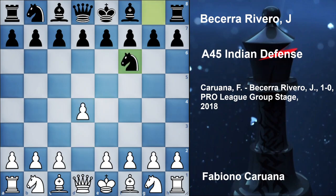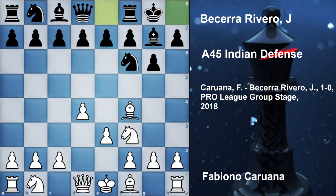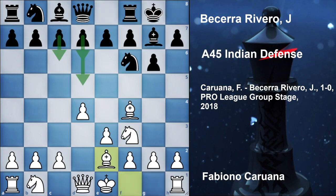The game started with d4, knight f6, now bishop f4, e6, e3 — this is also called the Indian Defense — g7 developing, knight f3, castle, bishop e2. Still at this point black has not defined what he is going to play: whether the Grünfeld, c6 the modern defense, or d6 the King's Indian Defense.